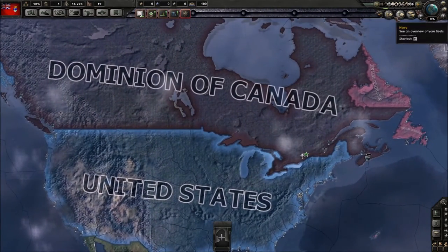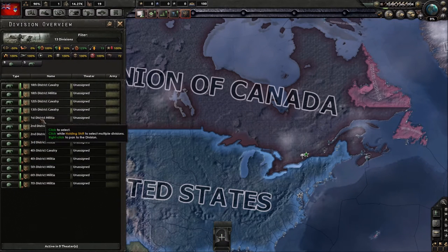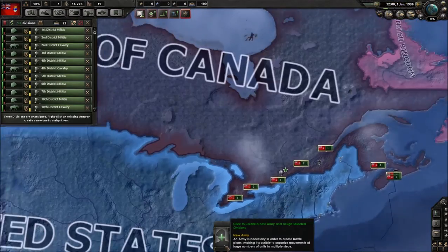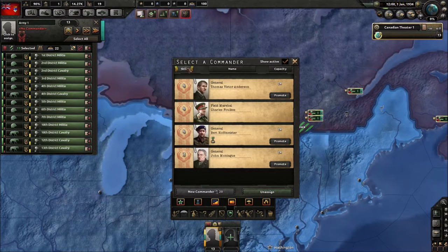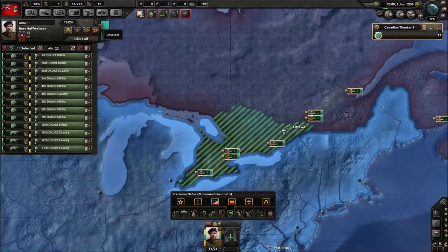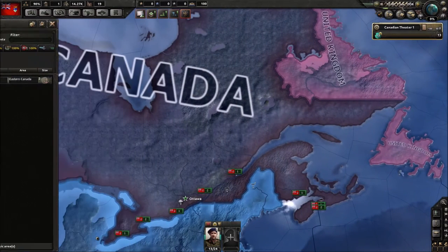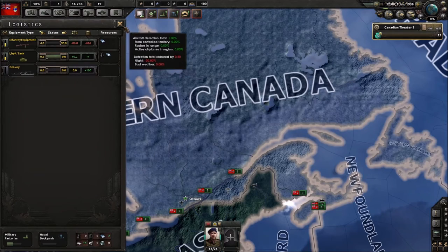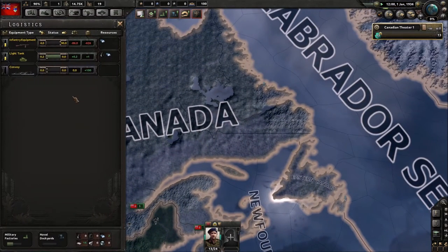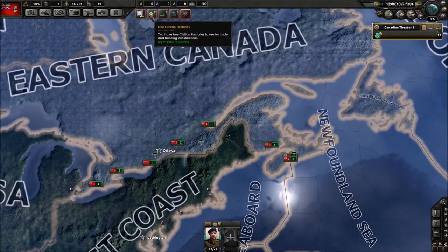Looking at the army, we have 13 divisions. We'll put them here and train up. Checking the navy — we only have two destroyers, not quite what I wanted, and we have 24 Swordfish in reserve. We need to decide between investing in air force or navy.